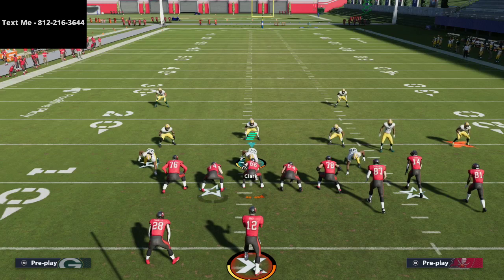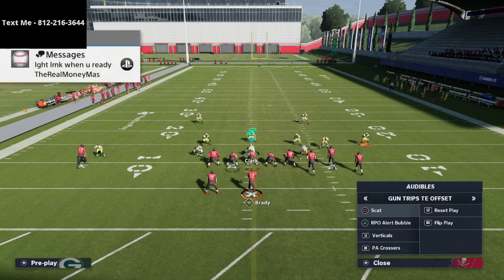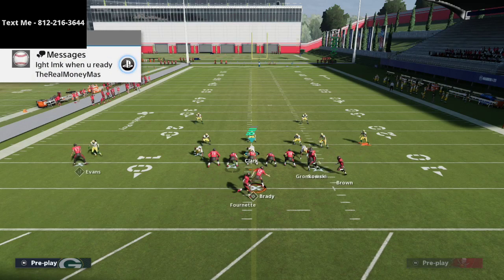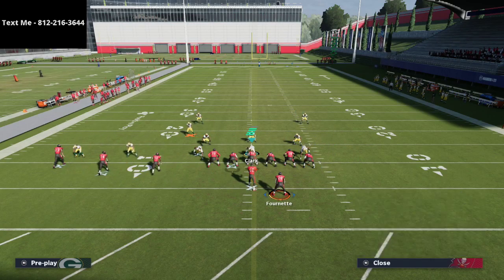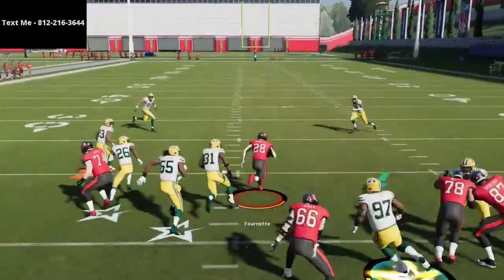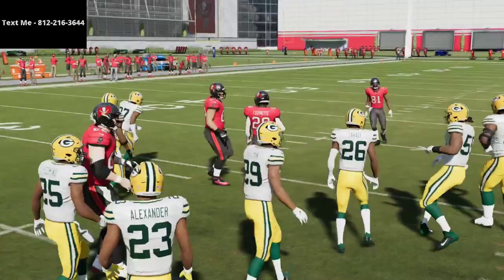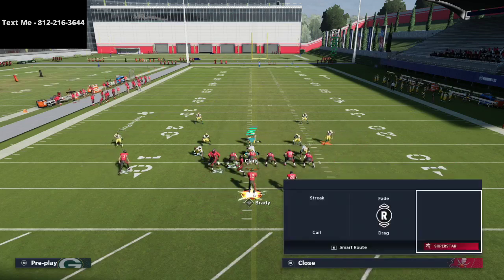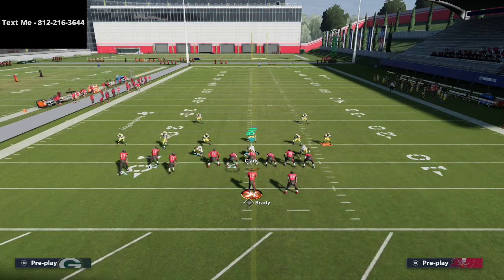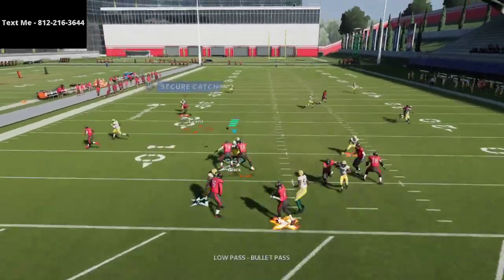That's how Pavan used this offense. He would also audible to other formations — one being the Trips Titan Offset, where he would use RPOs. He would often use the Buck Sweep, though in my personal opinion the RPO Trap is a little bit better of a run and he didn't use it as much. The other thing he would do is go to the PA Boot Overplay. If you use a backside curl-flat concept there, it's a really good setup to have.